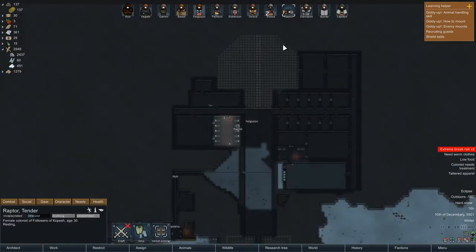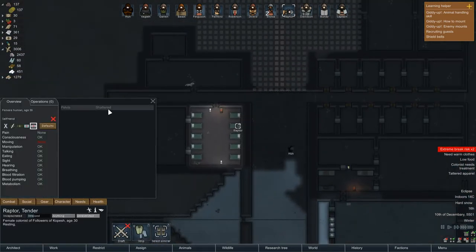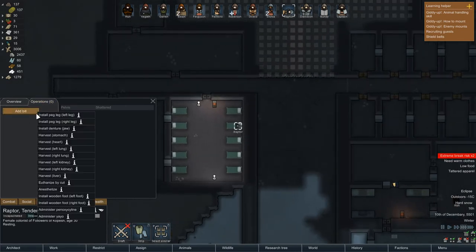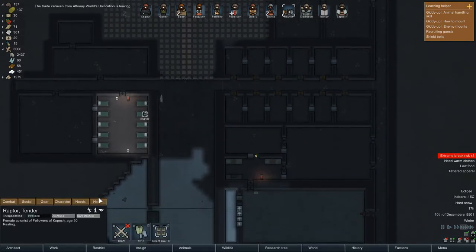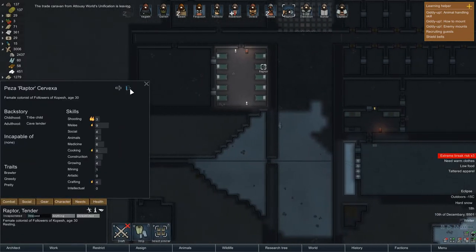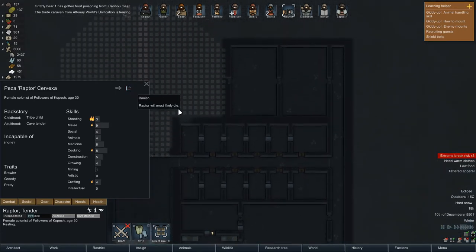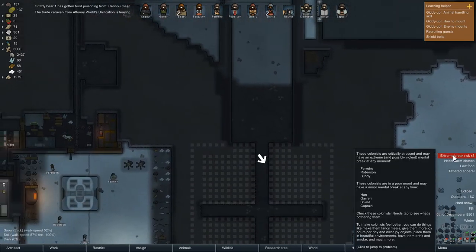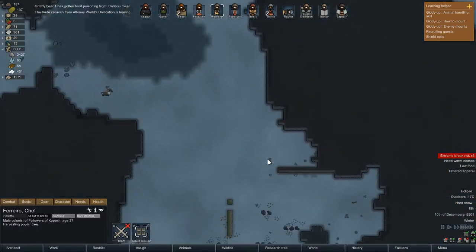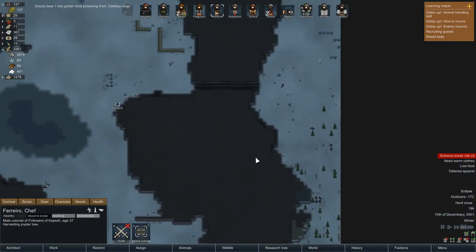No one should be drafted. Raptor, why are you still down? You've got a shattered pelvis. Anything we can do to fix that? Yeah, we'll have to make an artificial one. Raptor will most likely die — poor Raptor. We'll see what we can do to fix you up buddy, but an artificial pelvis is a bit outside of our skill tree for the moment.